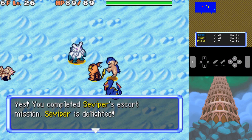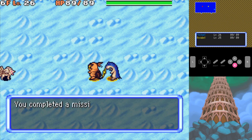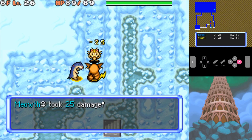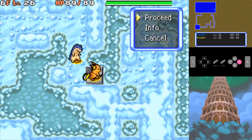Let's go ahead and save this Abomasnow right here and get rid of Seviper, because Seviper hasn't really been any use at all. Oh come on — kinda make me walk all the way around fighting Meowth just to get to the stairs. Come on, really?